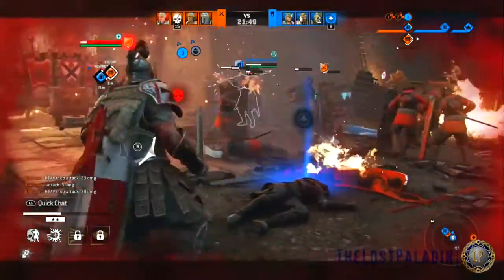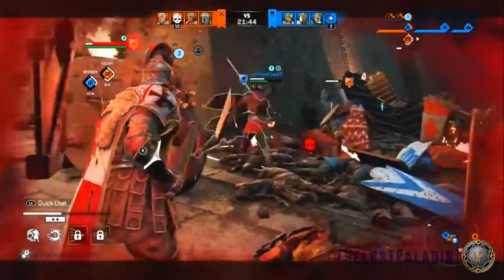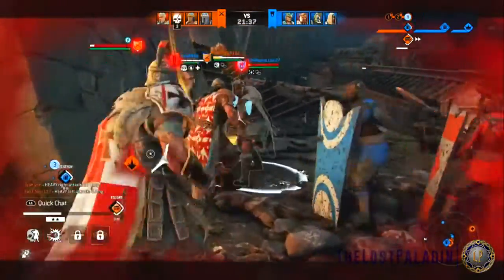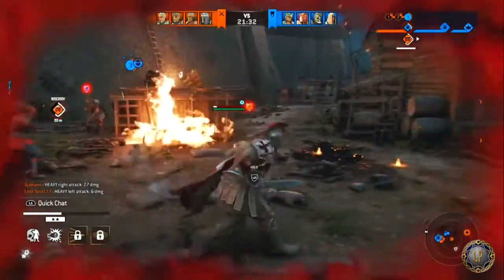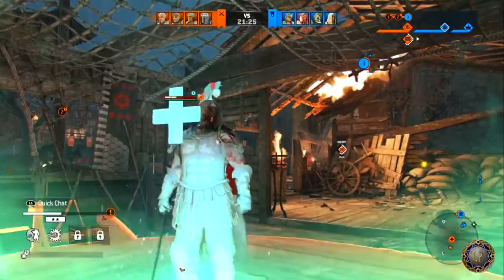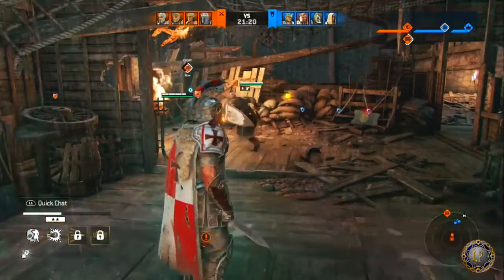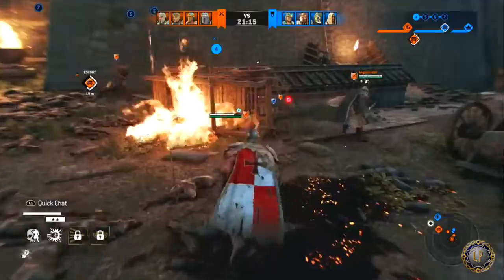Going into the Legion kick: Legion kick now hits at 500 milliseconds from 600 milliseconds. Reduced stamina damage to 10 from 30, and reduced stamina cost to 15 from 25. General movement: near walk forward speed and dodge forward distance while locked have been increased. Going into Eagle's Fury: reduced Eagle's Fury strike to 800 milliseconds from 900. Increased damage to 25 from 20, and increased the forward movement speed to 25 meters from 4.25 meters.